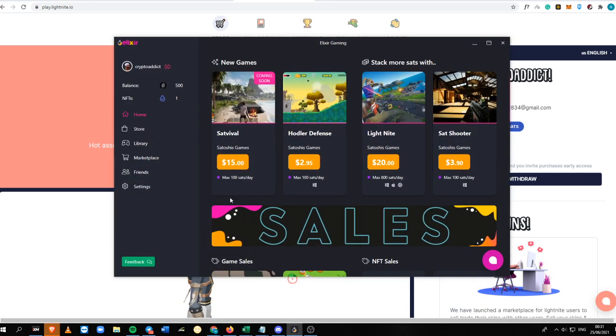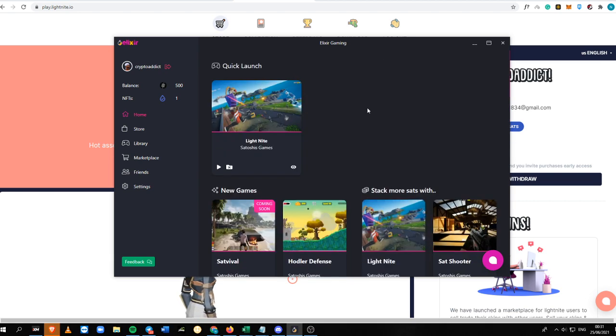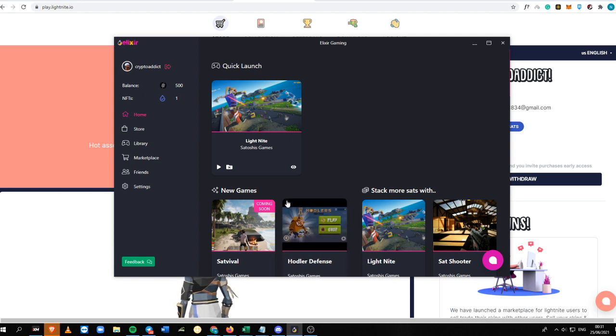After you download, just log in to Elixir Gaming, then download Light Knight there. According to their moderator, the size of Light Knight is just 438 MB or 450 MB — it's already 432 MB, so it's a really small size. You don't actually need a lot of bandwidth or data to play this game.